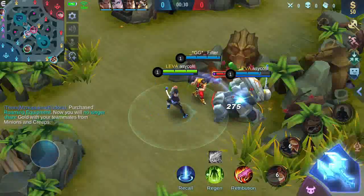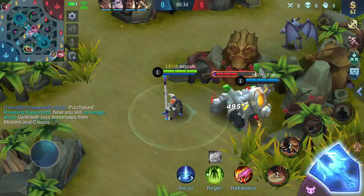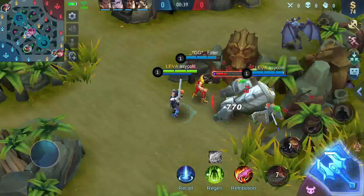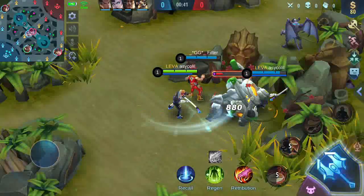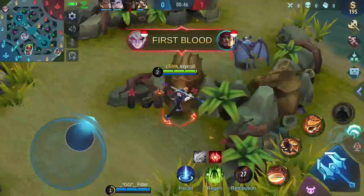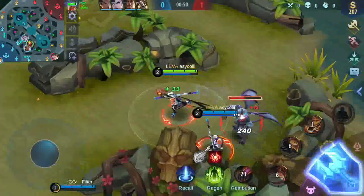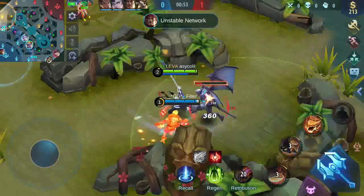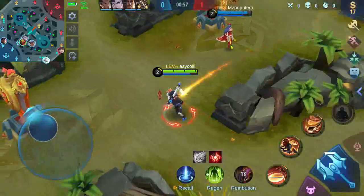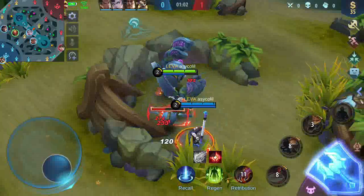Pertama kita akan ambil bug ini. Sepertinya Chow buildnya sebagai tanker mungkin. Oke, kita dapat bug merahnya. First blood, tim kita lumayan noob ya. Belum apa-apa sudah first blood. Kayanya juga sudah kepepet. Kita lanjut ke blue bug.